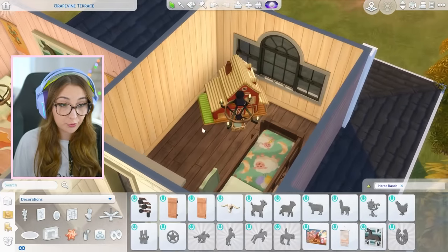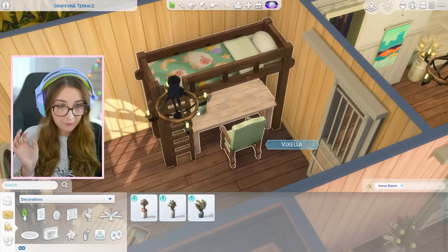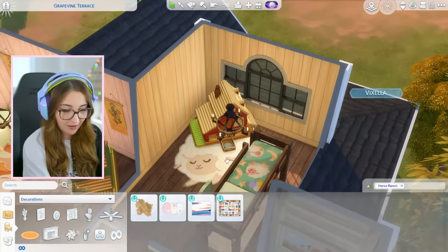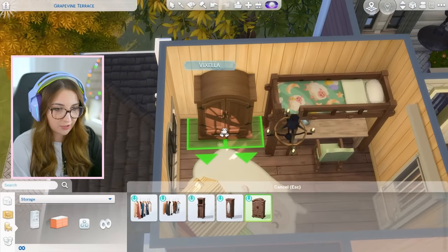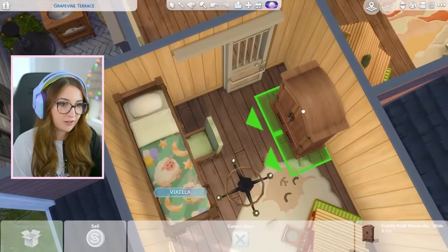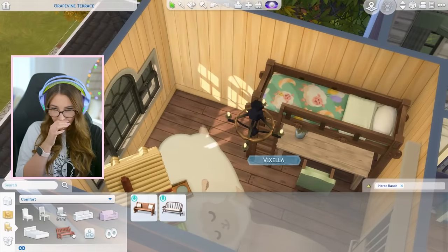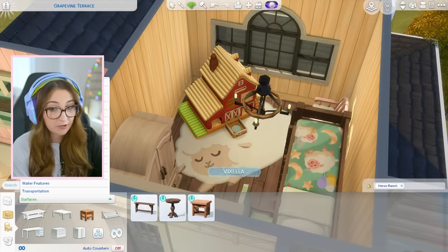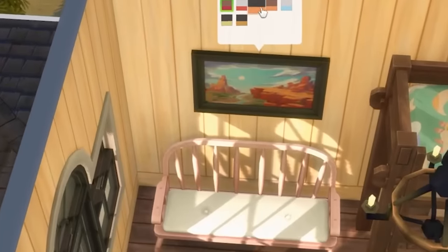Moving on to the last room. We can't put a computer because we don't have one. We can put flowers - that is so cute. I love that rug. We also need a dresser. I'm gonna put the dresser over here, and then on this side I'm going to put - I wanted a cute loveseat but the bench will have to do. We'll throw in the pink one. There is not much else I can do in here - it's quite sad. I can put this painting in here again.